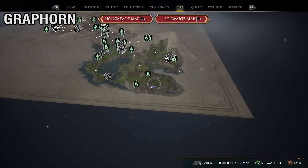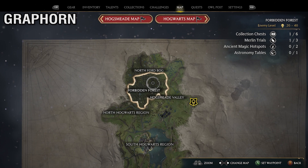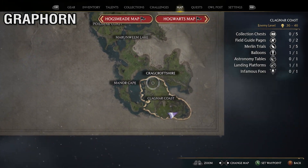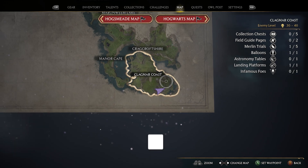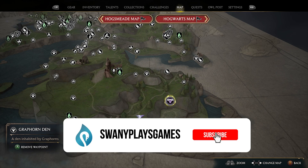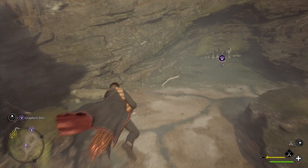And then as a reminder with the Graphorn location, this is where it's at on the map. But like I said, there is a mission that will specifically trigger towards the end of the game where you will meet one of these guys, and you have to complete that mission before you can get him to spawn. If you come to this location before completing the mission, he won't be here. Hopefully this video helped you guys out and I will talk to you all next time.